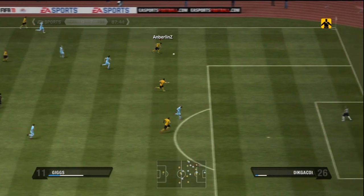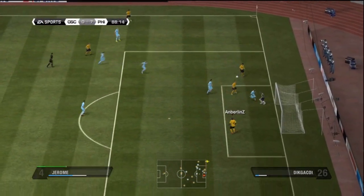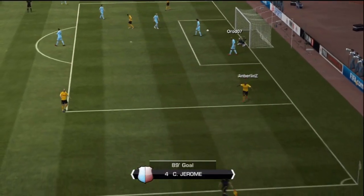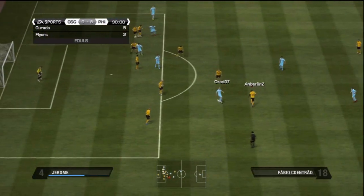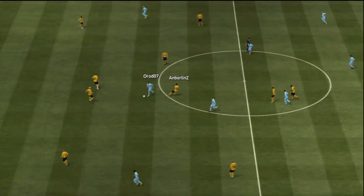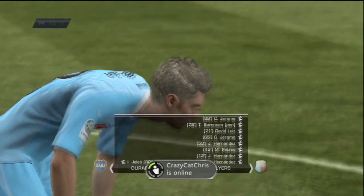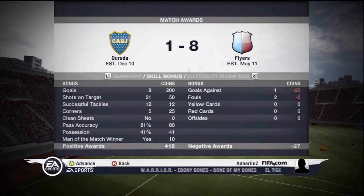Here we're going to see Giggs with some nice dribbling, and then he's going to whip it right into Jerome, who heads it into the back of the net as usual. We're just completely dominating this kid — I'm not going to lose two matches in a row. But here, this guy scores a pretty nice goal; Yellen finishes it in the bottom corner. Not a bad goal from that guy, unfortunately we didn't get the clean sheet because of that, but we just completely dominated the guy, so I can't complain.